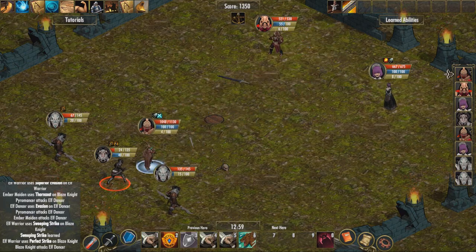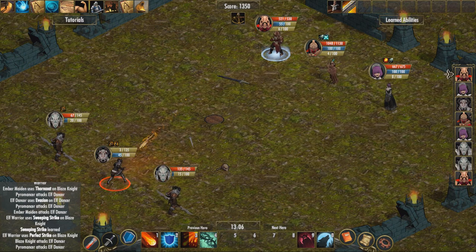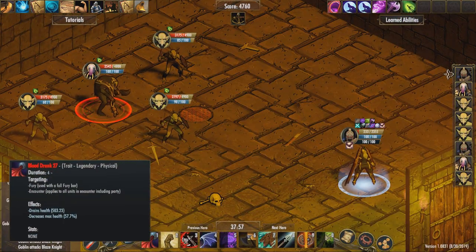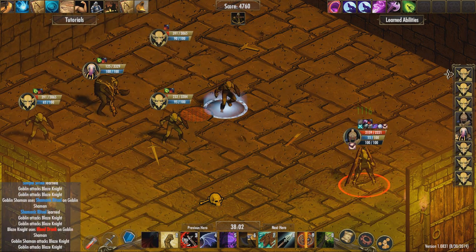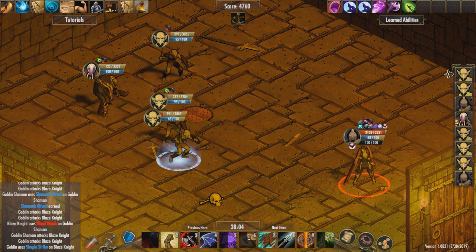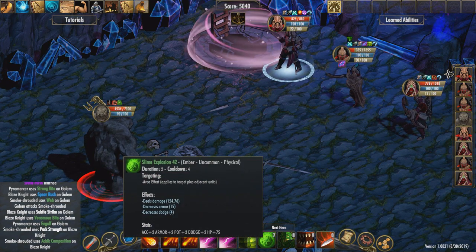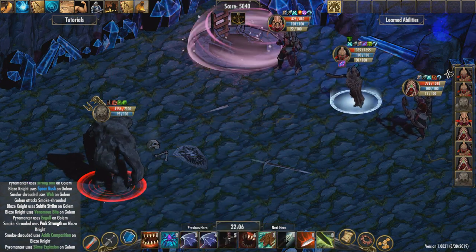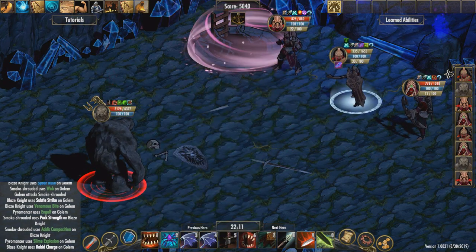Then there is Fury. Fury is gained every time a character deals or takes damage — displayed as the middle blue bar on each character. When full, a character on their turn can use a Fury skill, assuming they have one. Fury skills are exceptionally powerful attacks that grant massive bonuses or deal huge amounts of damage. Attempting to get these skills by observing enemies is very dangerous as they have to be used on your party, but the reward is well worth the risk. It adds ever more to the already staggering amount of strategy and depth that the combat has.